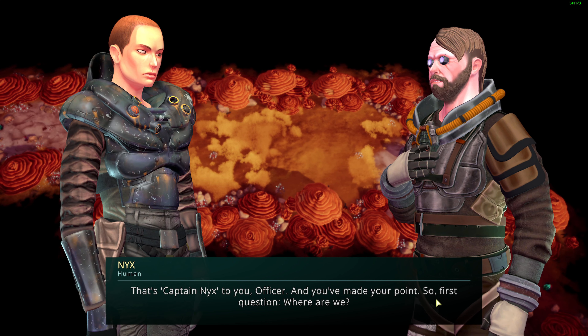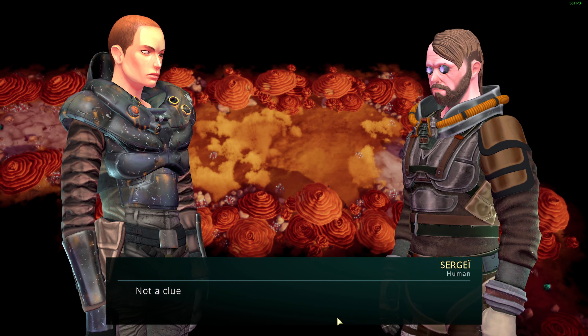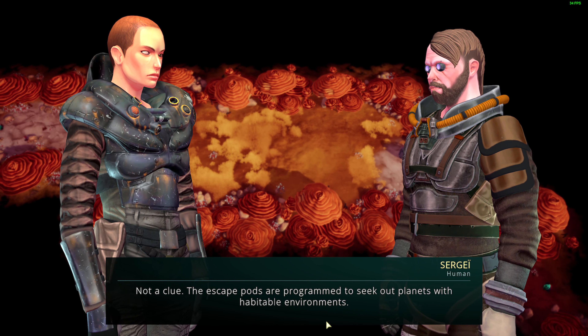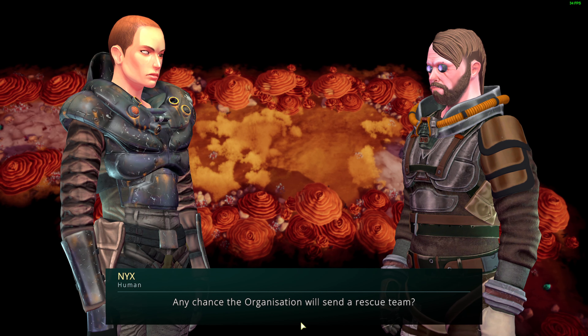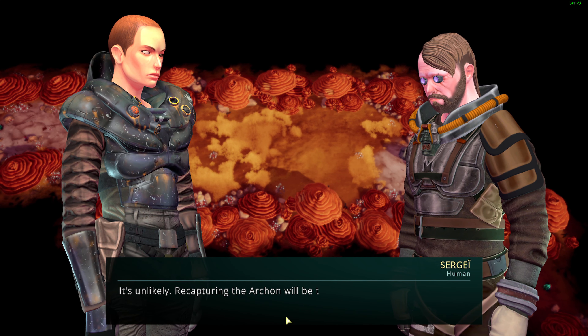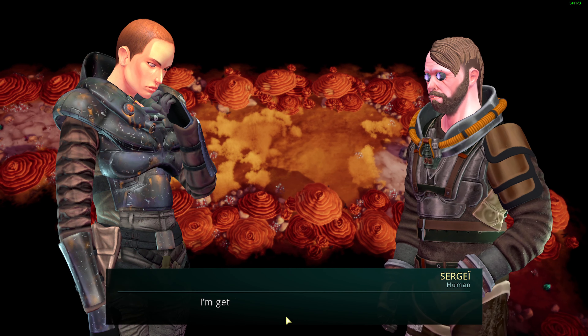We'll think of something unless we just give up. That's Captain Nix to you, officer. First question: where are we? No clue — escape pods are programmed to seek planets with habitable environments. Any chance the organization will send a rescue? Unlikely. Okay, get me a ship.